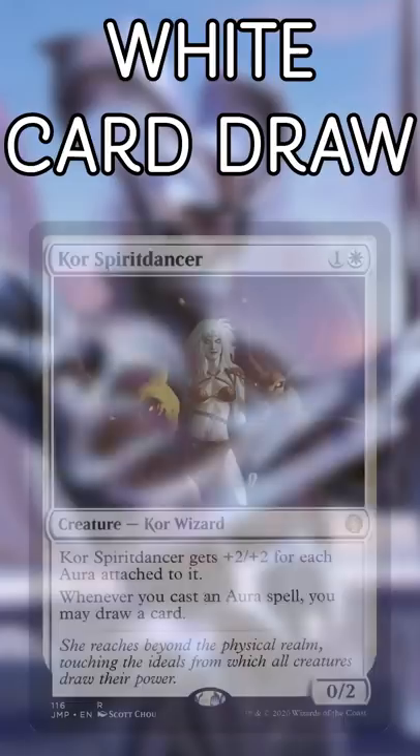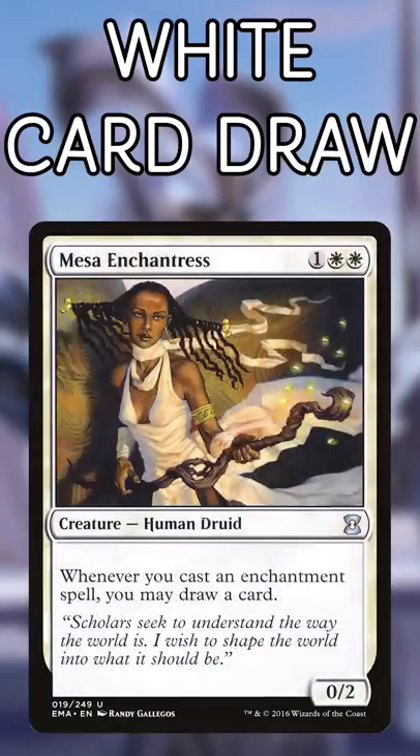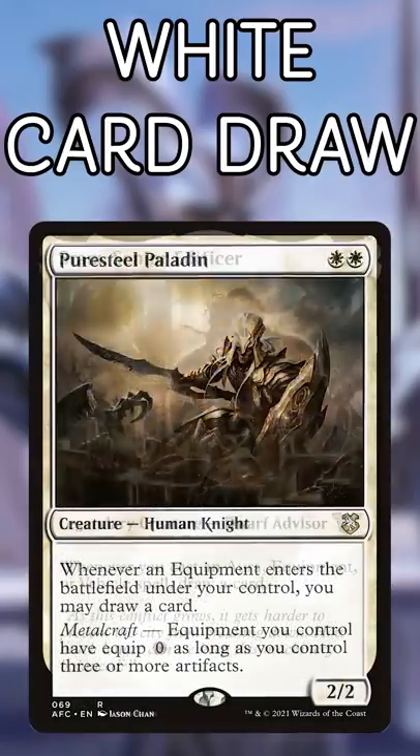Let's not forget the specialized card draw: Core Spirit Dancer for auras, Mesa Enchantress for enchantments, Pure Steel Paladin for equipment, and Sram for tons of stuff.